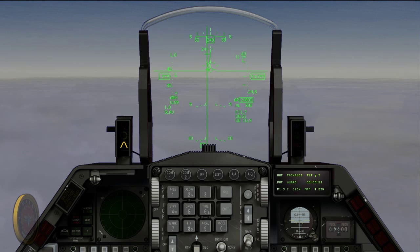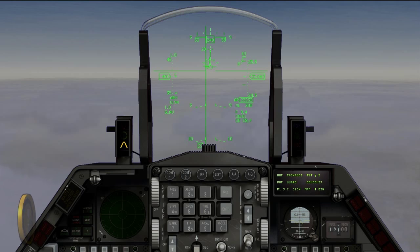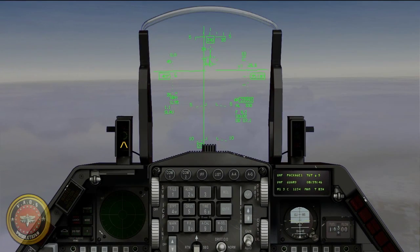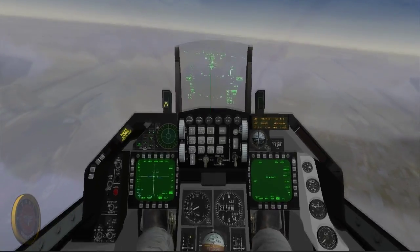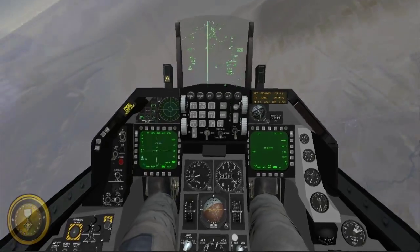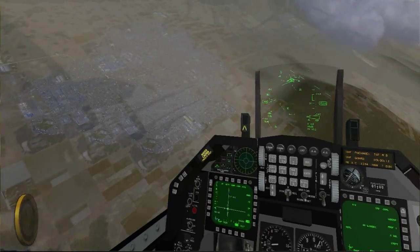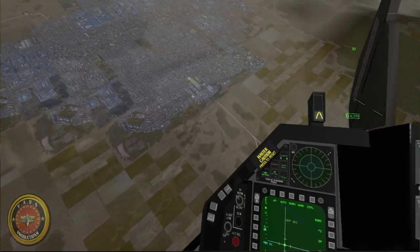Go back up. Here comes the queue. Range 9. Data amps. RB3-8 — 5 nautical miles away from the target. There you go. GBU released. GBU released. Underground storage — hold your pickle button. GBU released. GBU released. Turn a little bit to the right. We should see the underground storage and the assembly building going up in flames.